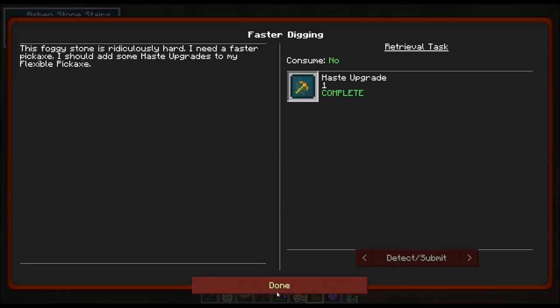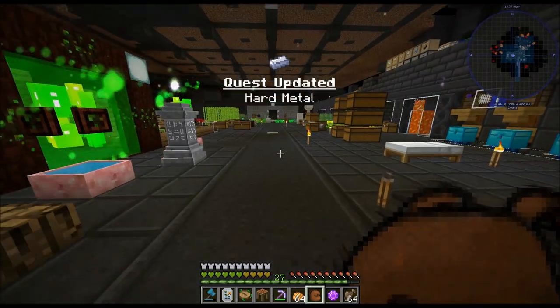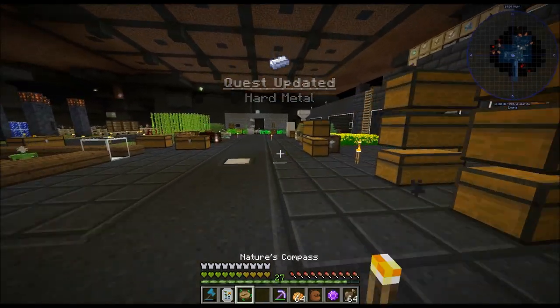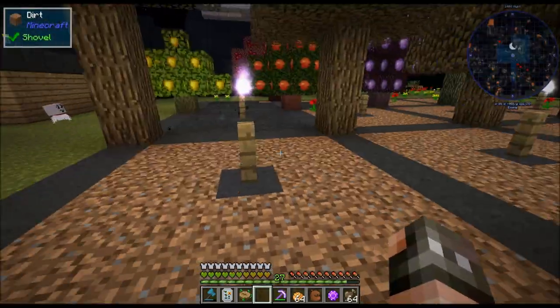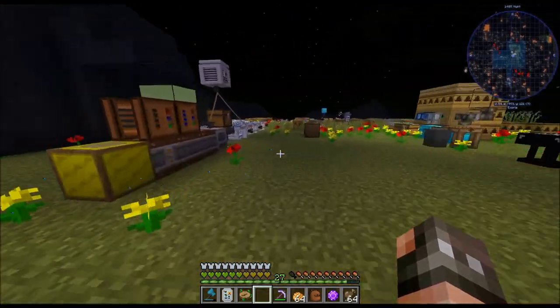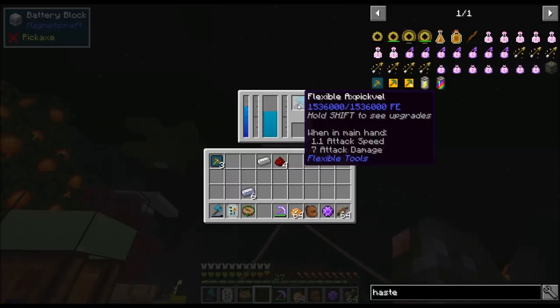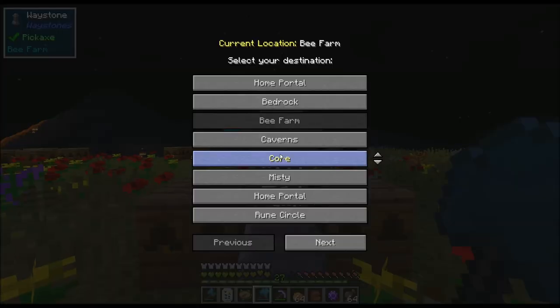We got the haste upgrade. Gravel — this stuff is actually pretty easy to get. I figured out a great way to get the gravel. I am looking forward to doing a lot of exploring in the Misty World. Let's go ahead and warp there.